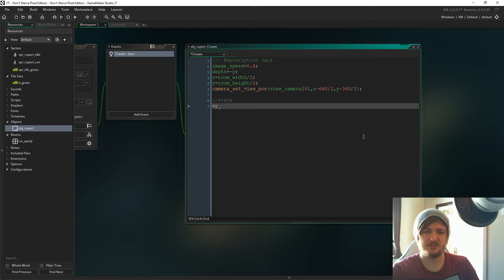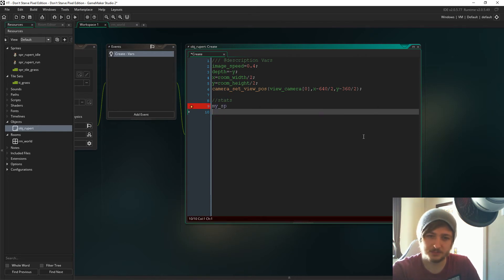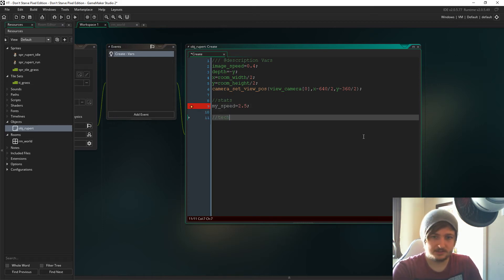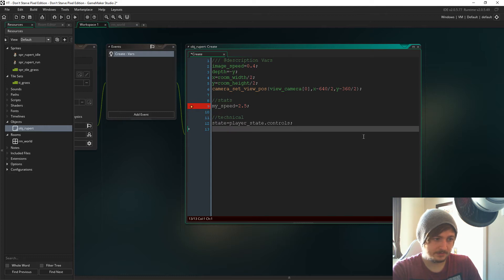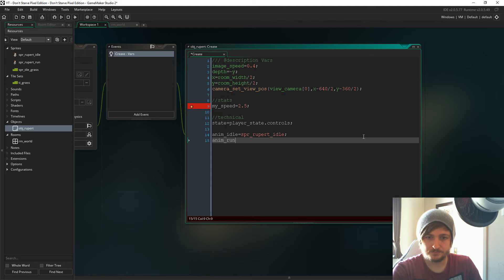For stats, the only one we need for now is 'my_speed' — I was going to say 'speed' but Game Maker already uses that variable name, which is really annoying. So we'll go with 'my_speed' and set it to 2.5. Now for technical vars: 'state = player_state.controls', 'anim_idle = sprite_Rupert_idle', and 'anim_run = sprite_Rupert_run'.